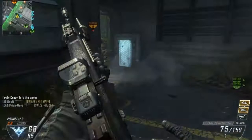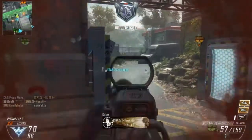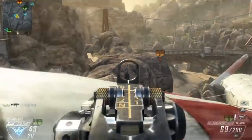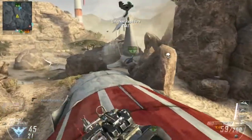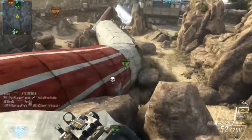When using the light machine guns you want to use their advantages to your advantage. Their advantages tend to be the large magazine size, high accuracy, and very good range. Because of this, you want to stick to medium to long range encounters where possible and make sure you can see as much of the map as possible. This will mean you can outpower nearly every type of weapon apart from snipers and maximise the amount of kills you can get.